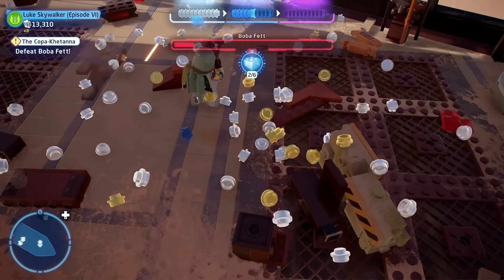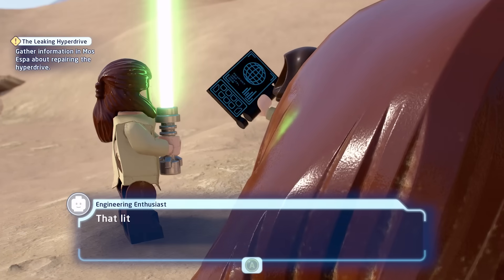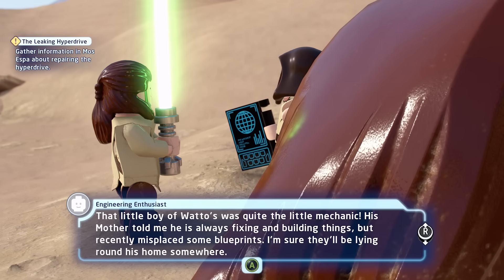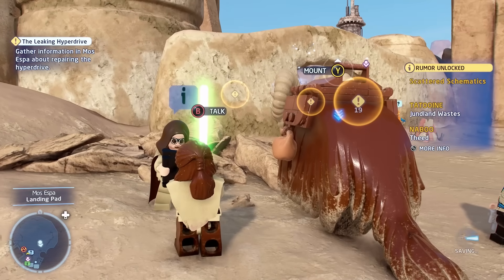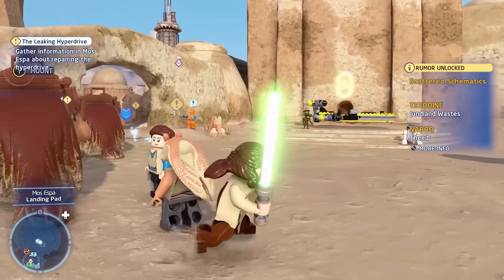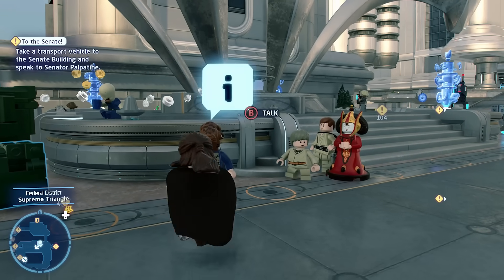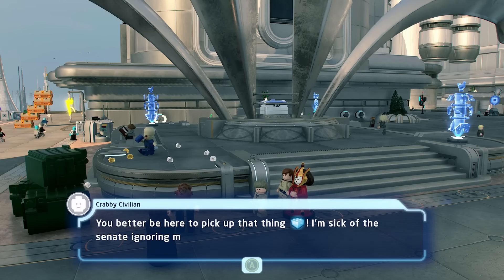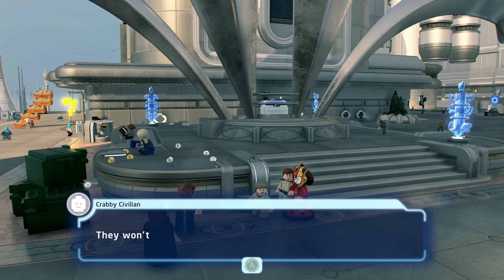The next tip is to talk to literally every NPC possible. Any NPC that has a question mark or exclamation point above their head — make sure you talk to them, because they'll either give you side quests that unlock different characters or ships, give you a hint for your current objective, or point you in the right direction for a kyber brick. Sometimes when you talk to them they reveal rumors, which are used to find different character locations and unlockables. So just make sure that you talk to everybody.